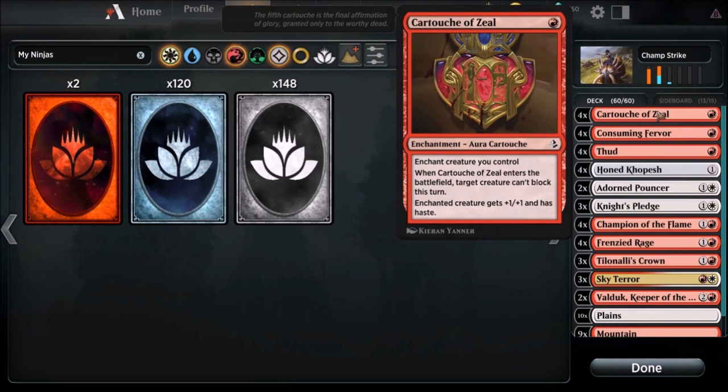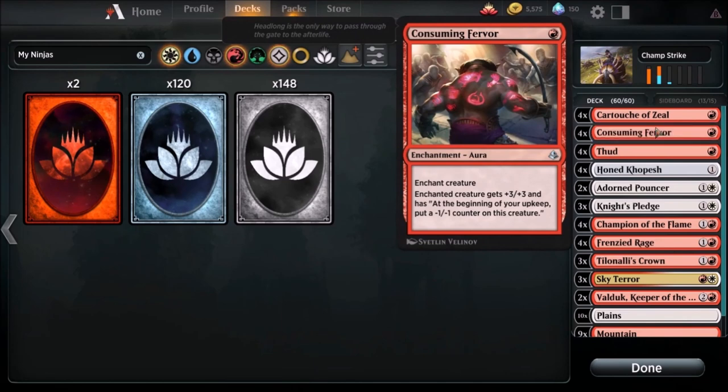We are going to run a playset - a playset is four - of Cartouche of Zeal. It's a one-drop aura: enchant creature you control. When Cartouche of Zeal enters the battlefield, target creature can't block this turn. Enchanted creature gets plus one plus one and has haste.